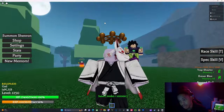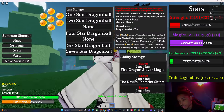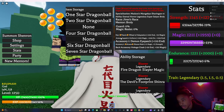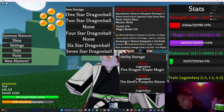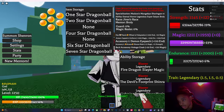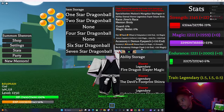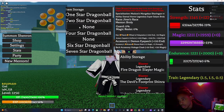So for my build right now, I'm running the Halo Forever for the hat, the Captain's Uniform for armor, Demon Eye Patch for accessory one, and the Kitsune Mask. Those are the stats they give if you're wondering, and my enchantments are Titanic on one and Arcane on my Kitsune Mask.